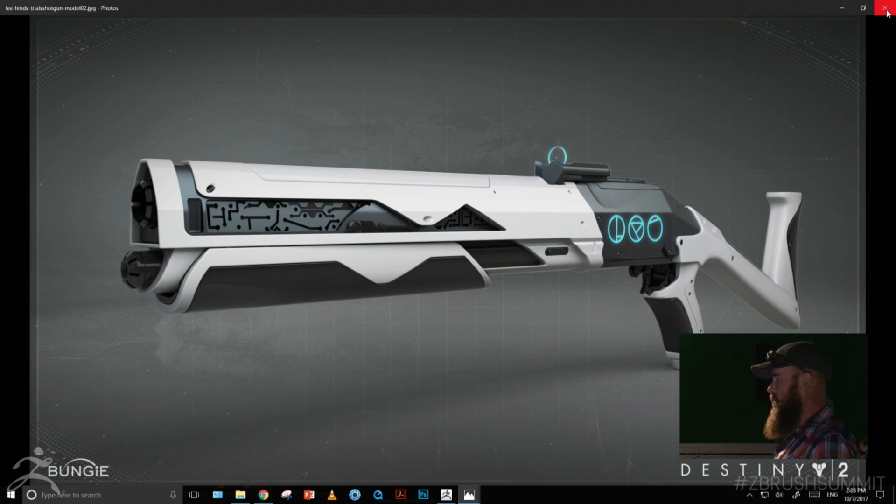Lee has a different approach to modeling in ZBrush than I do, though I used to do very similar things. He'll model the bulk of the weapon in Maya or 3D Studio Max, use negative Boolean shapes, kick over to ZBrush using GoZ or OBJ export, subtract those meshes, do testing and iteration, then go back to Max, model a few more parts, send them back, DynaMesh them out, and subtractively work on the model as he goes.